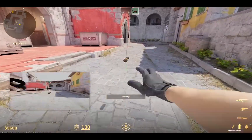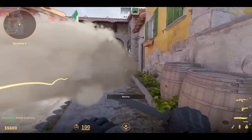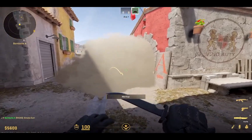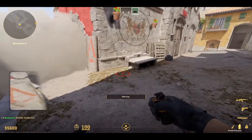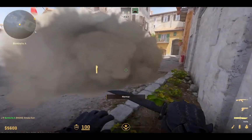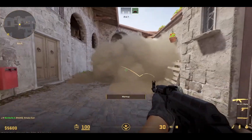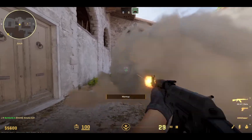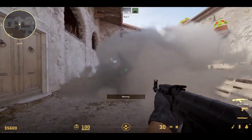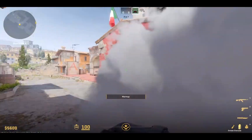Smoke grenades are just incredible now. The actual 3D smokes fill out wherever you throw them and they adhere to the geometry. So for example, if I put one here, rather than it being a basic particle effect, it's actually a 3D object now. I think it uses boxes, but you can shoot through it.